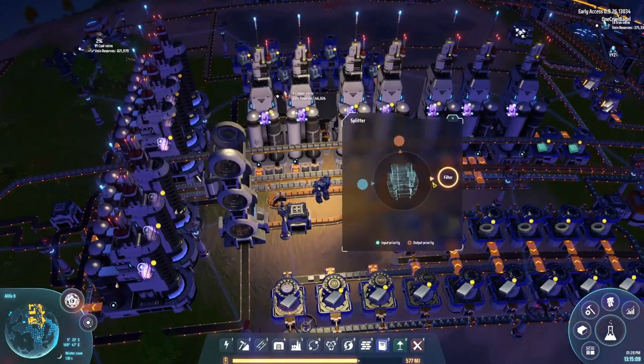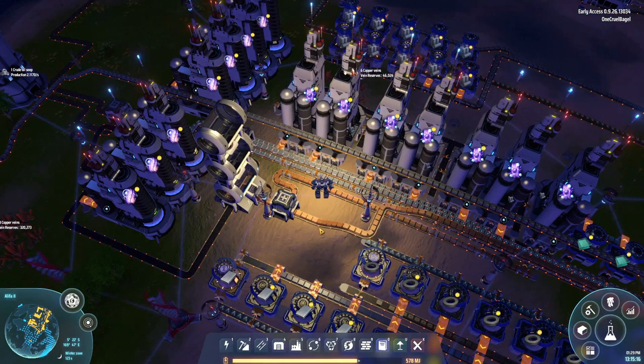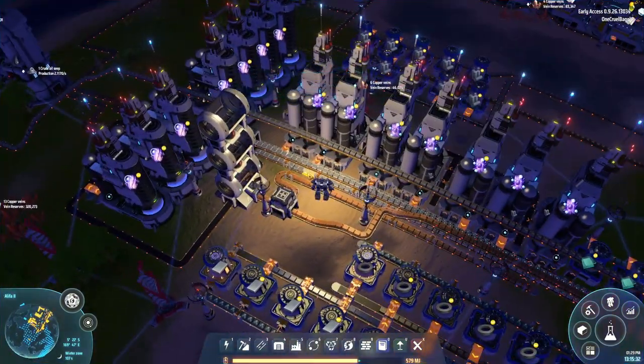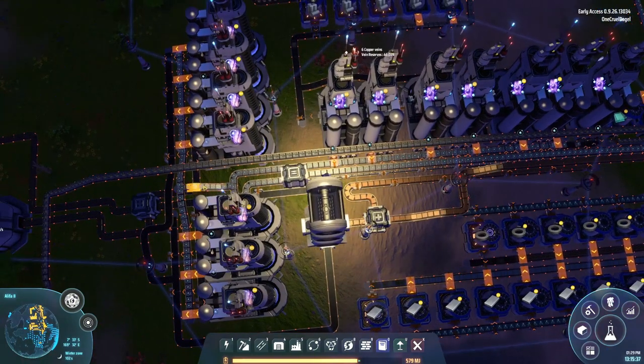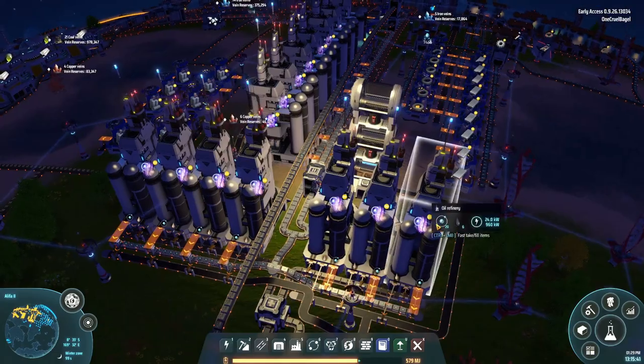What I've done is set it up so that this machine has the output to the main part of the base prioritized. So what I expect to happen when we start to have shortages - which will be in about 320 oil units - is that all of the oil will go out this way. This belt will start to empty as it's made into hydrogen, and we'll get to the point where we're having to make more, so these machines will start running again and produce more refined oil.